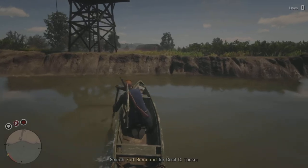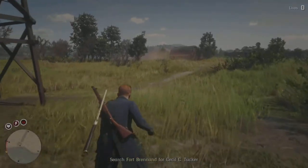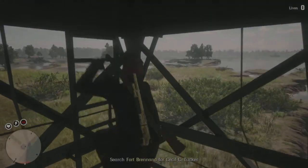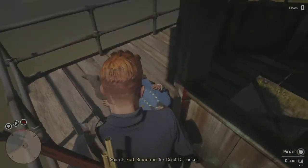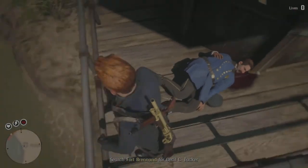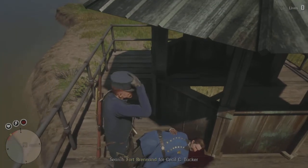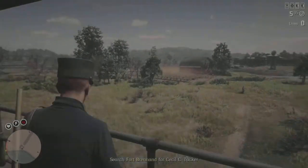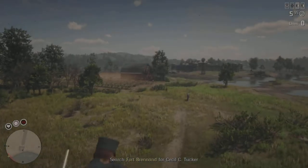Rockstar has this in the game — you can never get to it even online, but they just keep everything loaded in. So what we're going to do is climb up to it and check it out. This is what the guards look like at Sisika. They have really nice outfits, and they are different from the ones underneath, which I didn't know. There are prisoners too, so let's go and check that out.